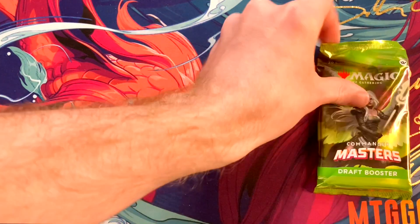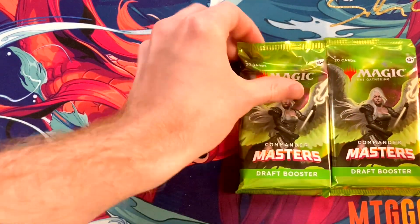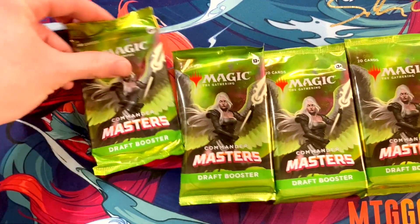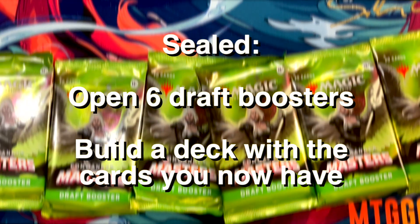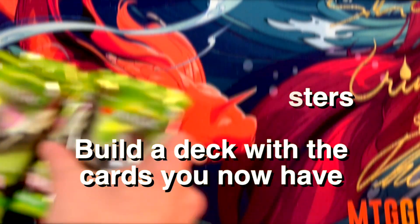To start with the basics, what is Limited? Limited is when you open Magic Booster Packs and build decks with the cards you pulled. The two main options for Limited are Sealed and Draft. Sealed is much more simple than Draft — just take six packs, open them up, and make the best deck you can with what you open.